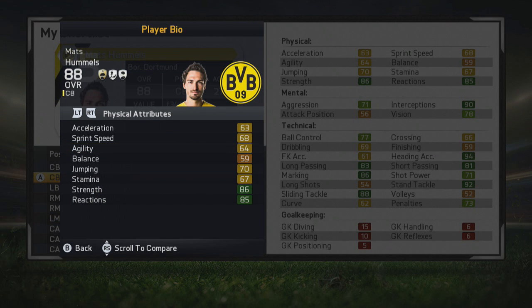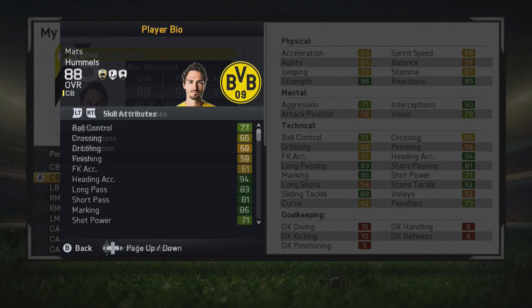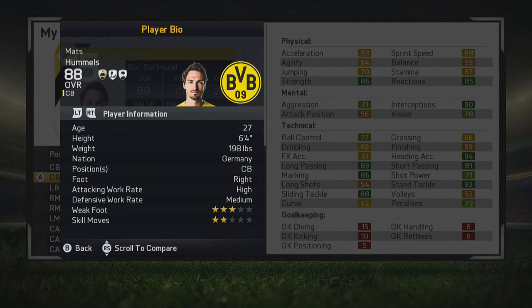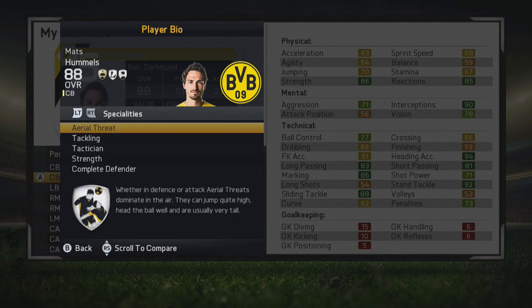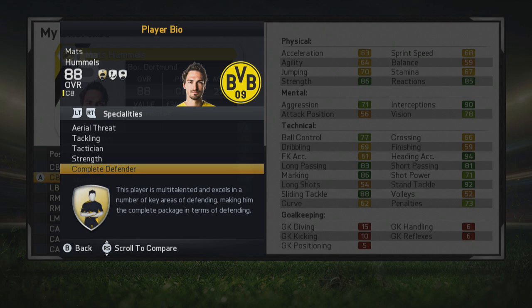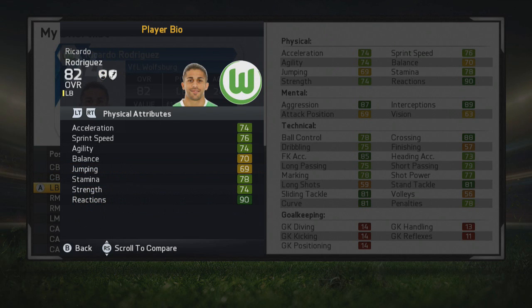Next we have another 88-stat player — the centre-back from Borussia Dortmund, Mats Hummels. This guy is literally a complete defender by this point in career mode. Great strength, reactions, interceptions, marking, stand tackle, sliding tackle, heading accuracy, short passing, and long passing — extra things you wouldn't expect from a centre-back. He's 27 years old with high attacking work rate and medium defensive work rate. Right-footed, can only play as a centre-back, but a very efficient one. From Germany, with aerial threat, tackling, tactician, strength and complete defender specialities.